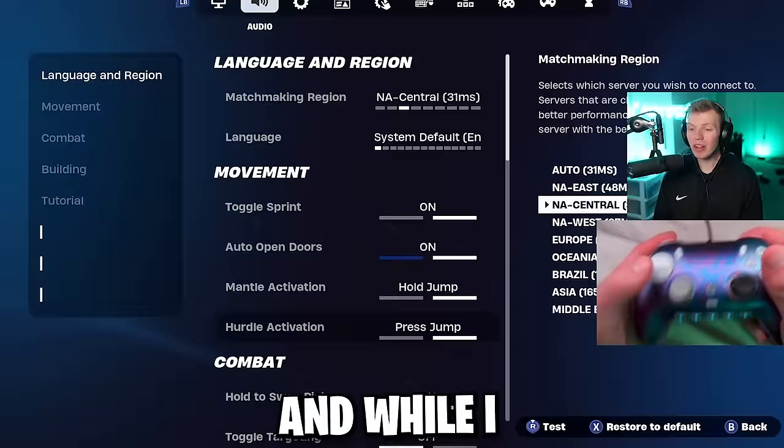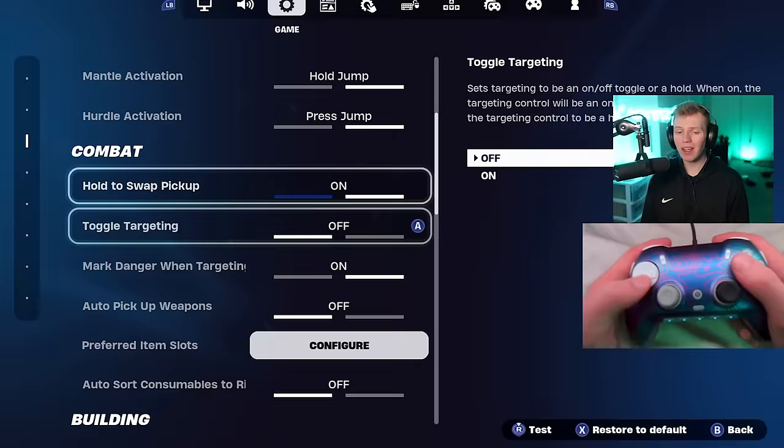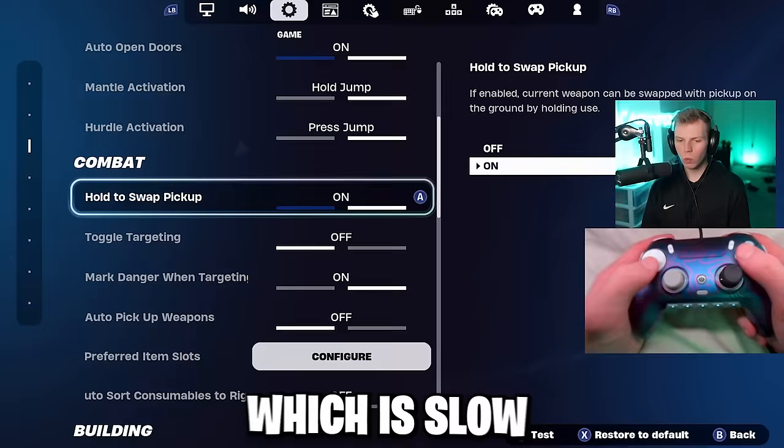While I go through these settings, I'm going to explain the important ones a little more in-depth so everyone really understands them. None of these movement settings are really that important. I do like toggle sprint on. Hold to swap pickup is nice, not really necessary though. Toggle targeting I definitely have off — it's not a great setting because you click L2 to aim in and then have to click it again to aim out, which is slow and awkward.